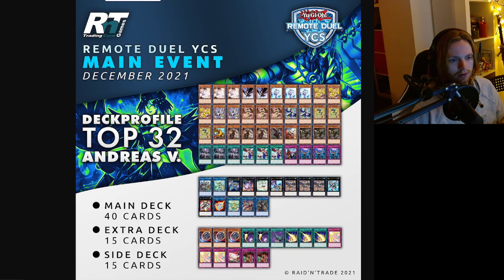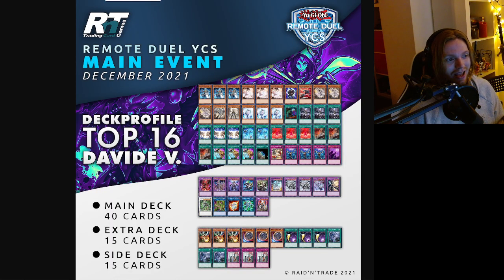Andreas V with another top 32 Bird-Up — lots of hand traps, Droplets in the main deck, no Desires, no draw consistency spells. Double Wag-Tail, double Swallow — looks nice. Order in the main, love to see it. And then we enter the top 16.